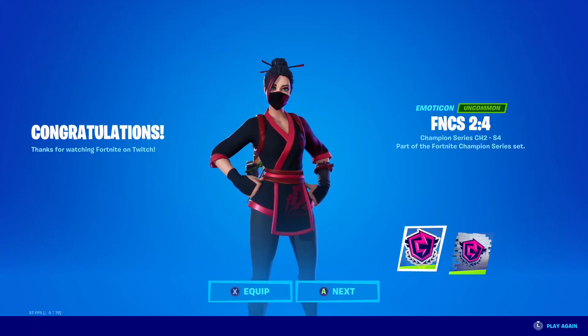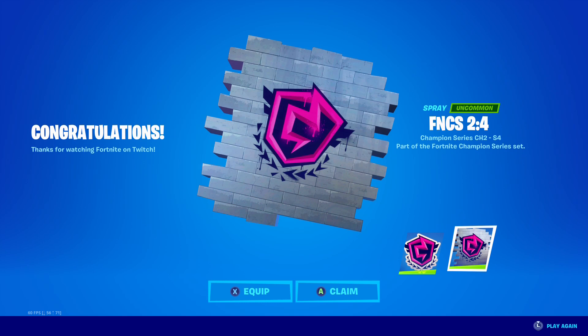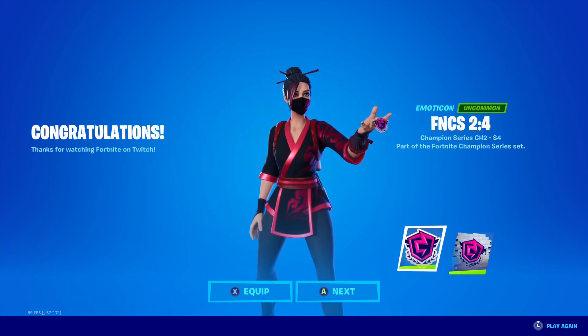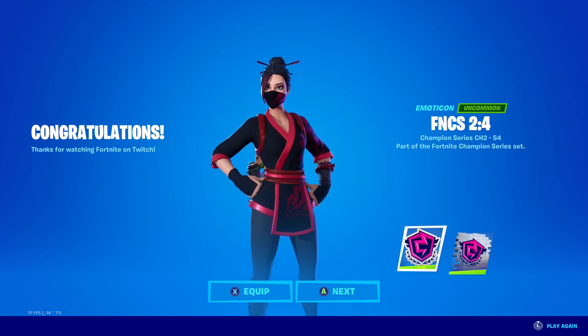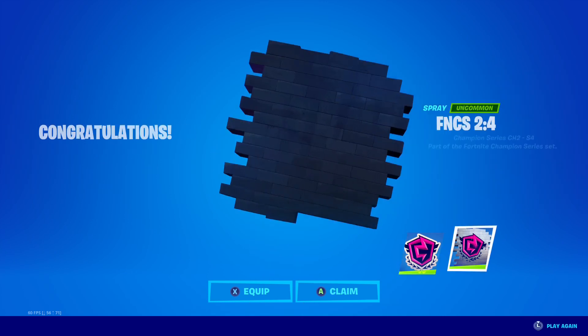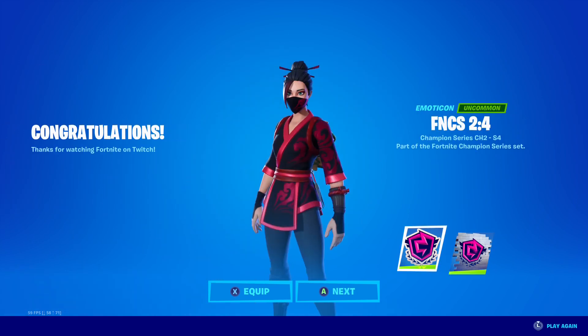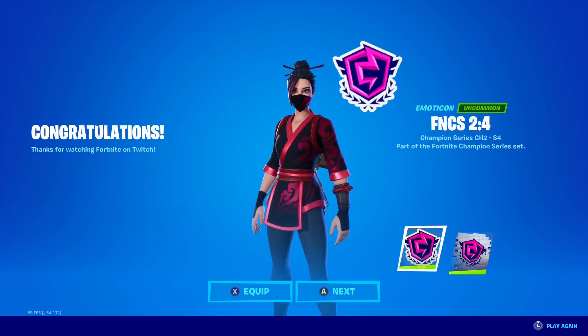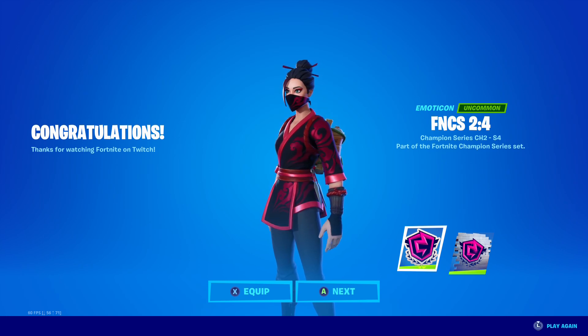Yes, we've gotten the emoticon and the spray - FNCS 2 Chapter 2 Season 4. Those are the two first rewards we get. In the next few weeks we'll be getting the back bling and the loading screen, but for now these are the only rewards available: the pink-themed spray and emoticon. If you enjoyed the video, don't forget to subscribe and hit the bell so you won't miss any videos.